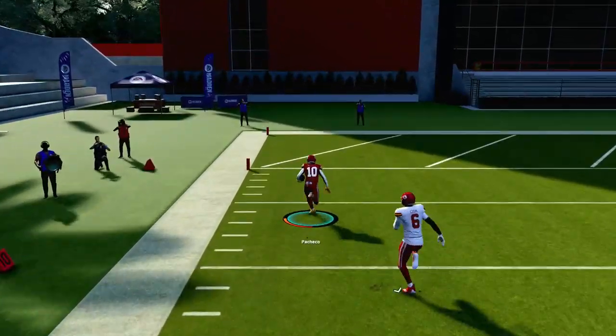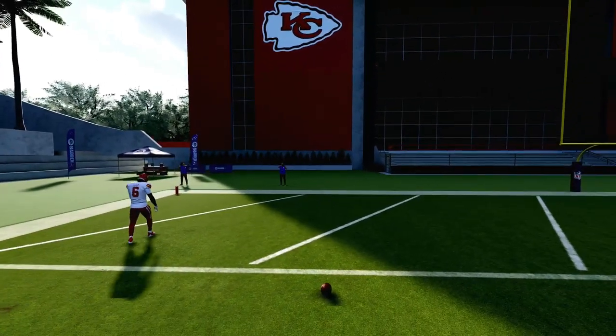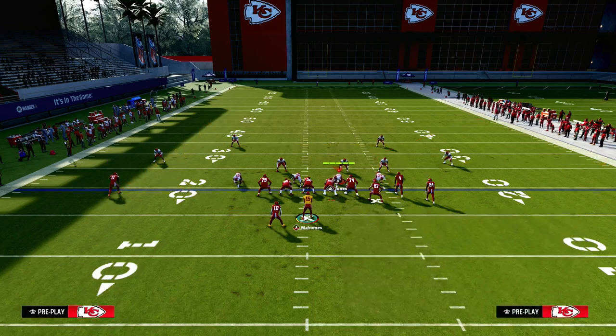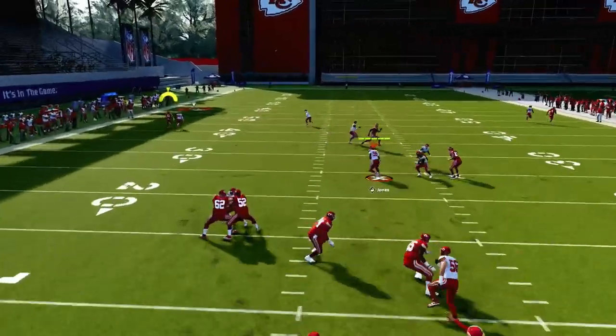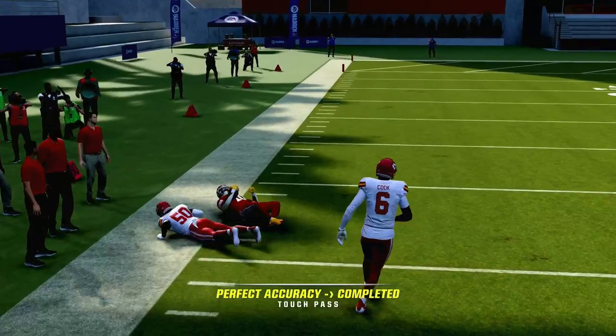They can't hard flat the coverage. Now I'm going to show you a curl flat. A curl flat is probably their best bet to try to defend this. We'll put the curl flat out here, and you'll see he gets a little bit more depth. He does match this, but you can still kind of get it over the top of that defender.